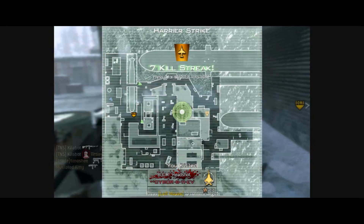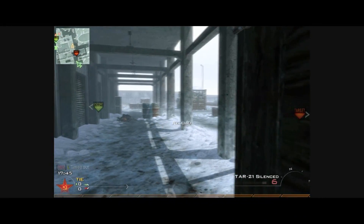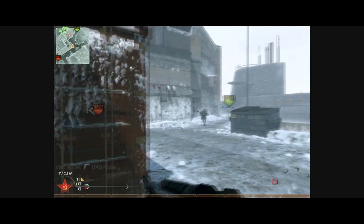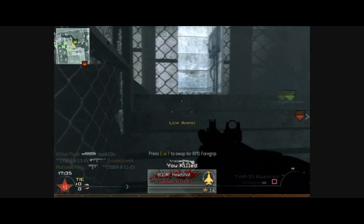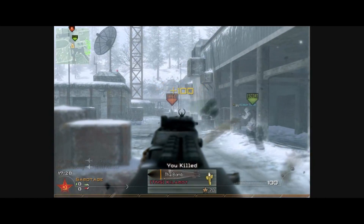If you guys are new subscribers — which I've gotten 4 today, not a lot, I know — that's alright. There I get a double kill from my Harrier, and I put the Predator in their spawn, but I didn't get anyone. I end up killing this guy here and then I pick up his RPD — I mean, I have Sleight of Hand Pro, so why does it reload so well?